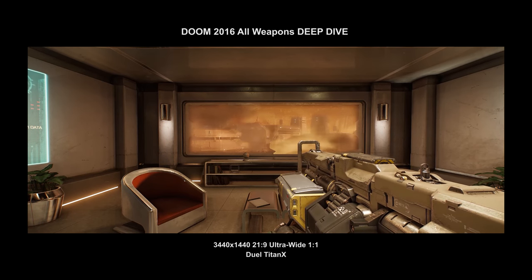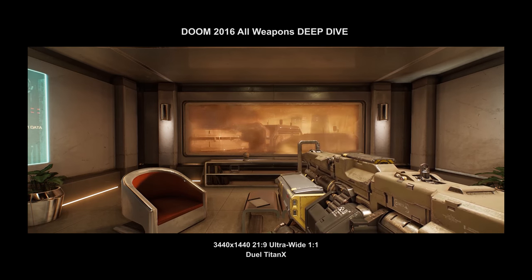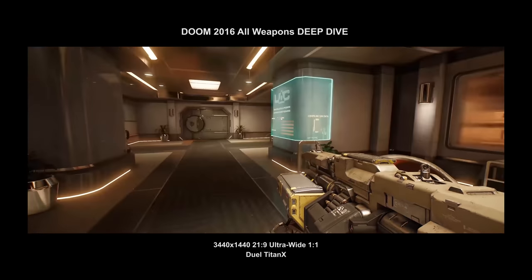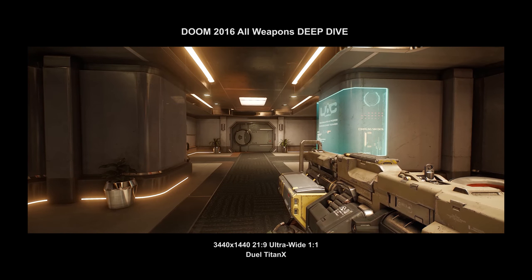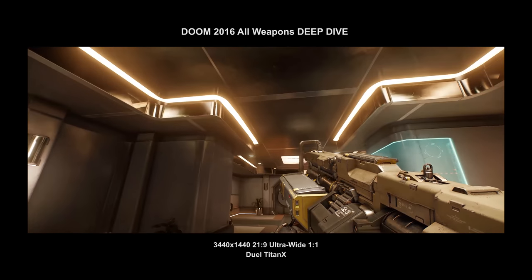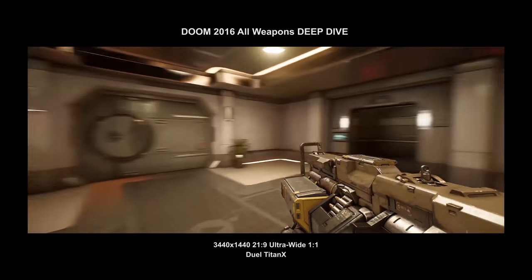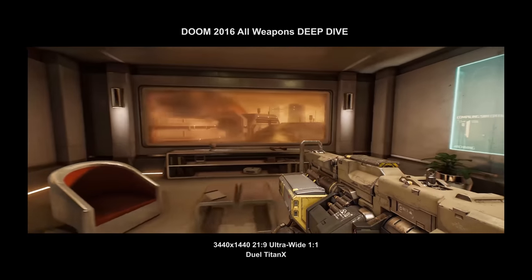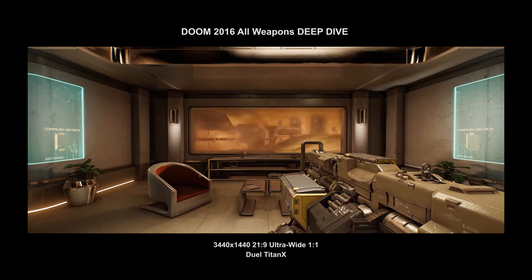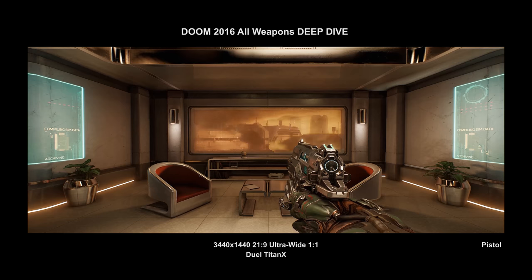Mega texture is a great idea — the concept of one gigantic, say 32,000 by 32,000 pixel texture that you can chop into pieces and stream into the game. The most pixels on screen at any one time is just this monitor's resolution: 3440 by 1440. So you can have much larger textures streaming in, and you can see all the detailed text on weapons and actually read it on high-res displays. I still think that's a path worth pursuing. Okay, that's enough on id Tech 6 — let's get to the weapons.